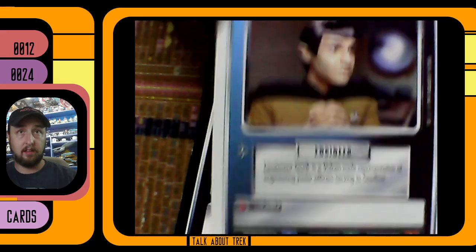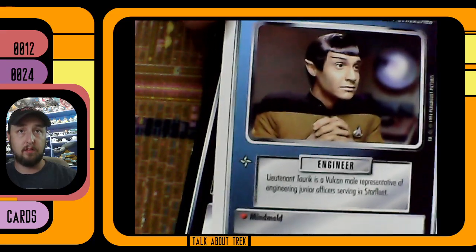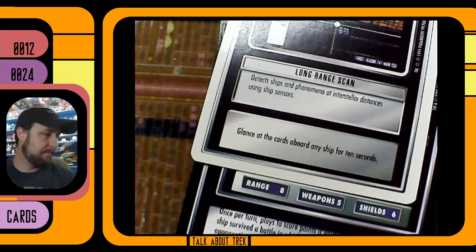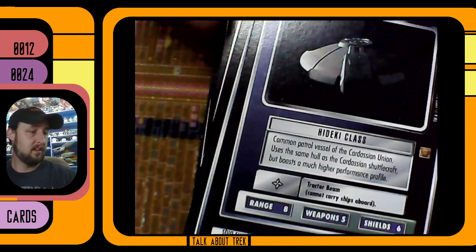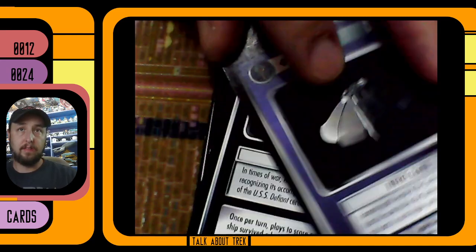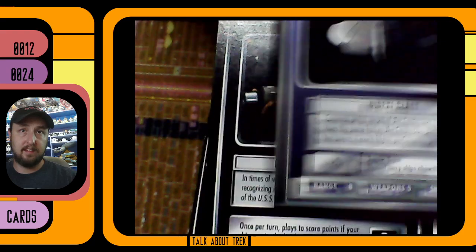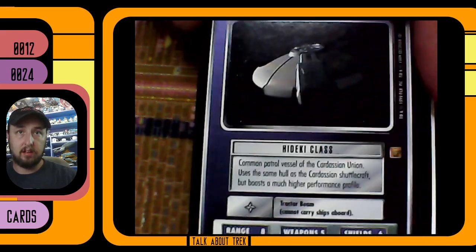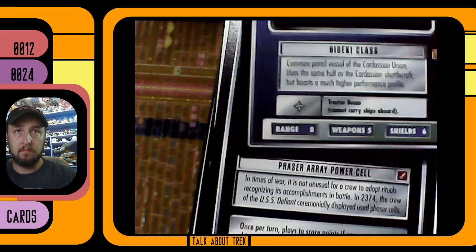This was another Vulcan ensign who was in the Lower Decks episode — an interesting character, I liked him. Another long range scan. And we've got a ship — this is a patrol ship at Deep Space Nine, Hideki class, Cardassian.